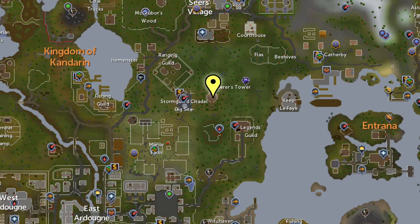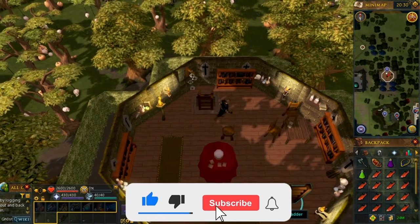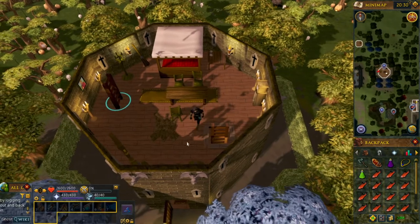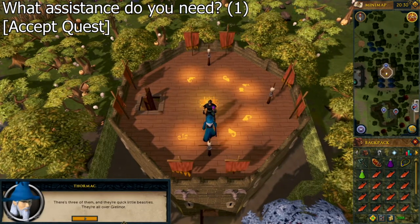To start the quest, go to the Sorcerer's Tower indicated by the yellow marker on this map. Some teleports that'll get you close include lodestone teleports to either Seer's Village, Ardy, or Catherby. There's also the combat bracelet or ranging guild, Camelot necklace to the fishing guild, or regular Camelot teleport or Ardy teleports. When you get to the tower, climb the ladders until you reach the roof. Talk to Thormac and select the first option to ask what assistance he needs, then accept the quest to receive a scorpion cage.